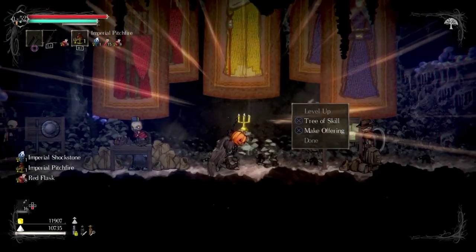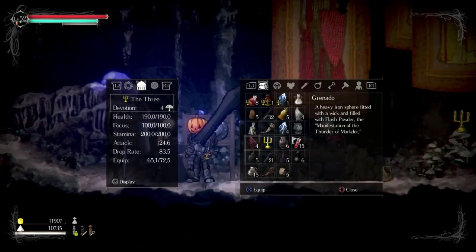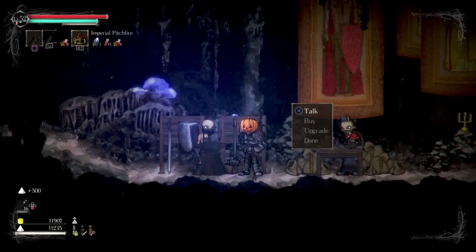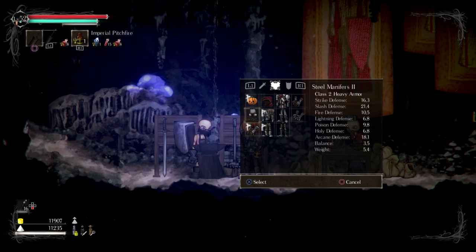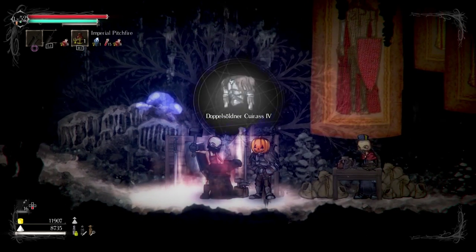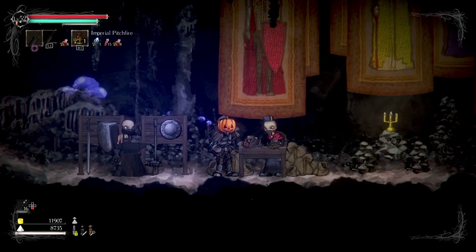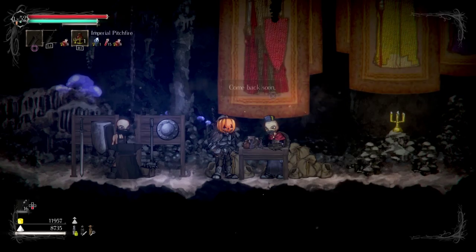Back at the sanctuary — let me make an offering and upgrade what I can. I'll upgrade this piece — I'm probably sticking with this set. I don't know how far into the game I really am. I'm not going to upgrade the shield, but I'll sell some duplicate weapons. I've got two of some things — let's clear out the extras.